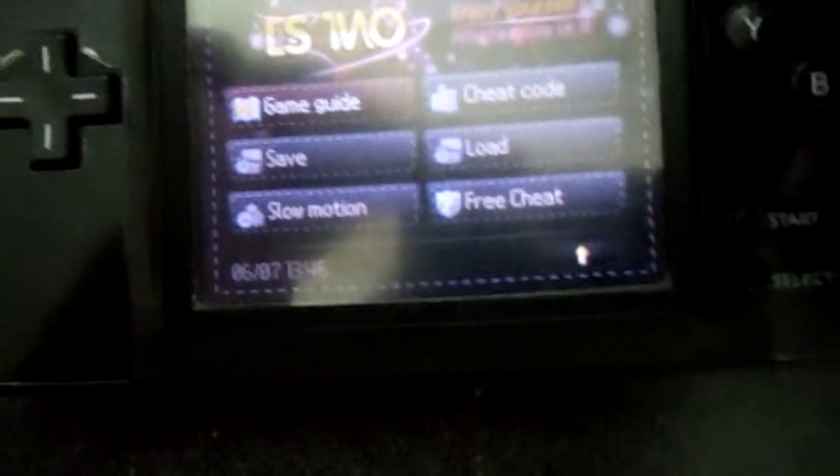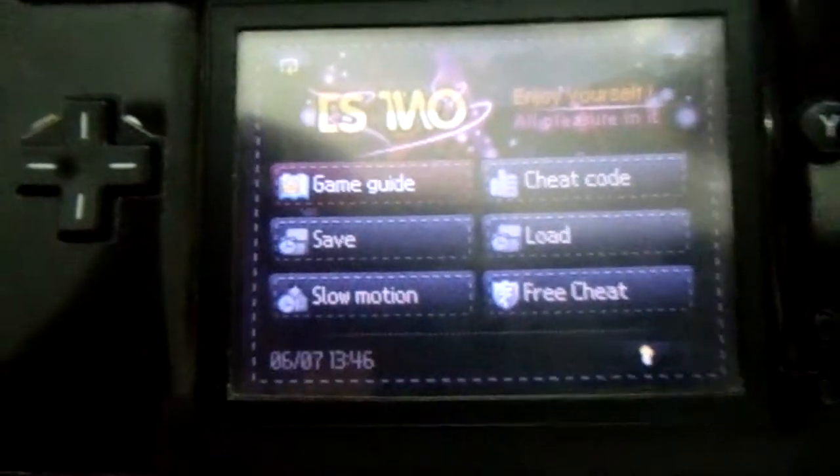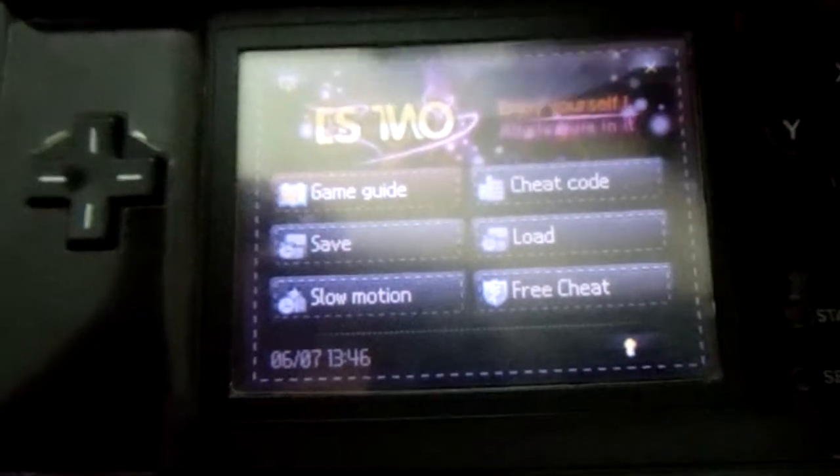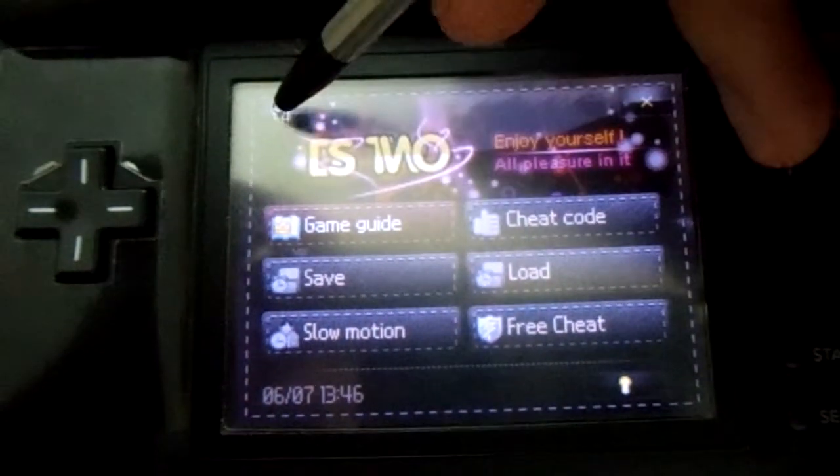We have brightness — pretty obvious that it works. Then we have return to DS2 menu, which I'll be doing so I can get to a game that actually has a game guide.